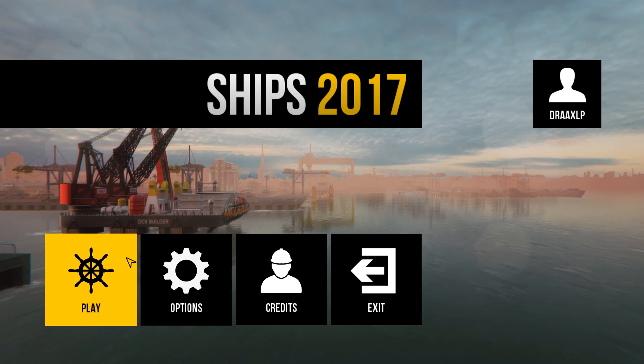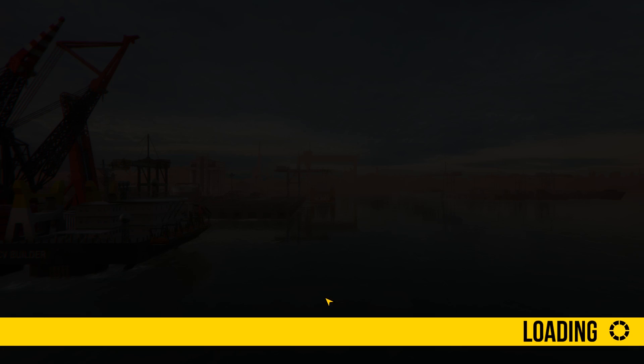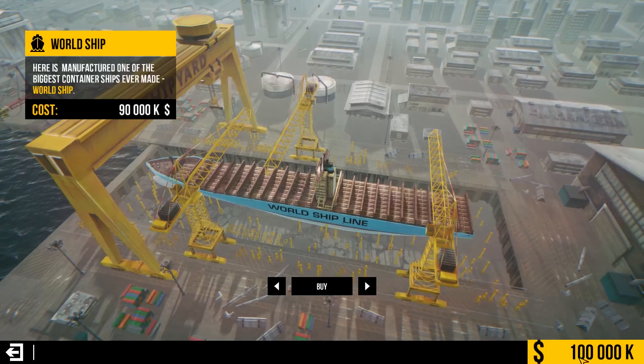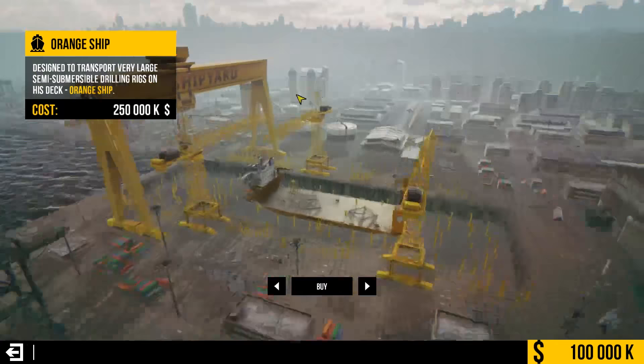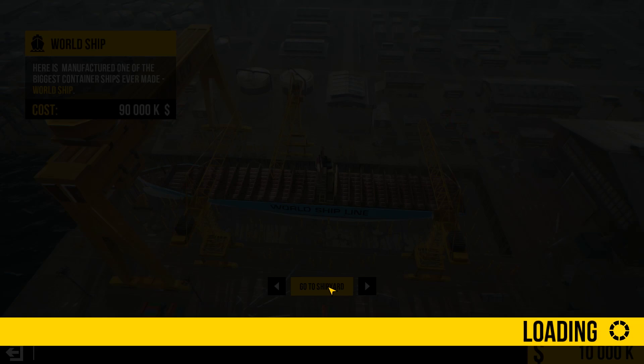Let's go new game. Welcome to Ship Special 2016. In order, you have to buy your first ship. All right, start new game. So we have 100,000 credits. We have the world ship — looks like we can buy that one. We have a DVC builder, special deep underwater excavations, but we can't afford that one. There's the orange ship. We can kind of move our camera around here too, that's cool. I guess we're just going to go for the world ship because that's all we can really afford. Ship purchase — go to ship yard.